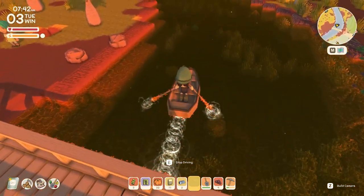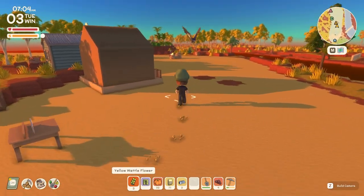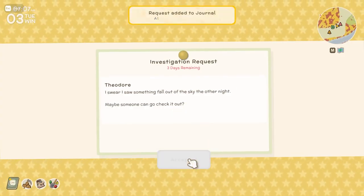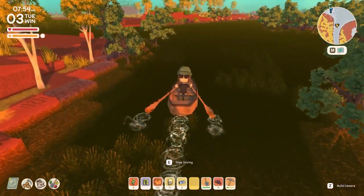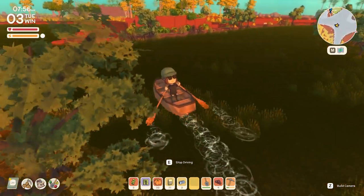To use this exploit you need to be progressed a little bit into the game where you'll have the bulletin board. On the bulletin board you're looking for a specific request — an investigation request. If you don't know how the investigation request works, you basically just go over to that site and check it out.